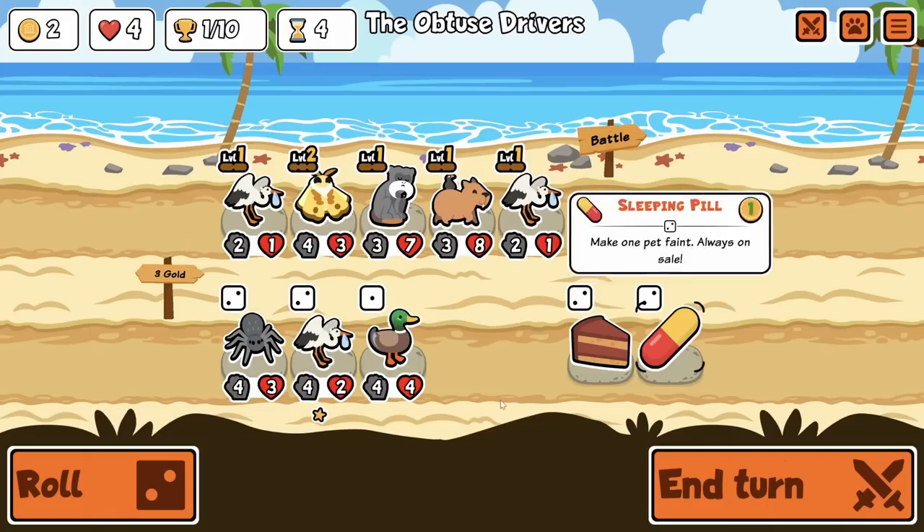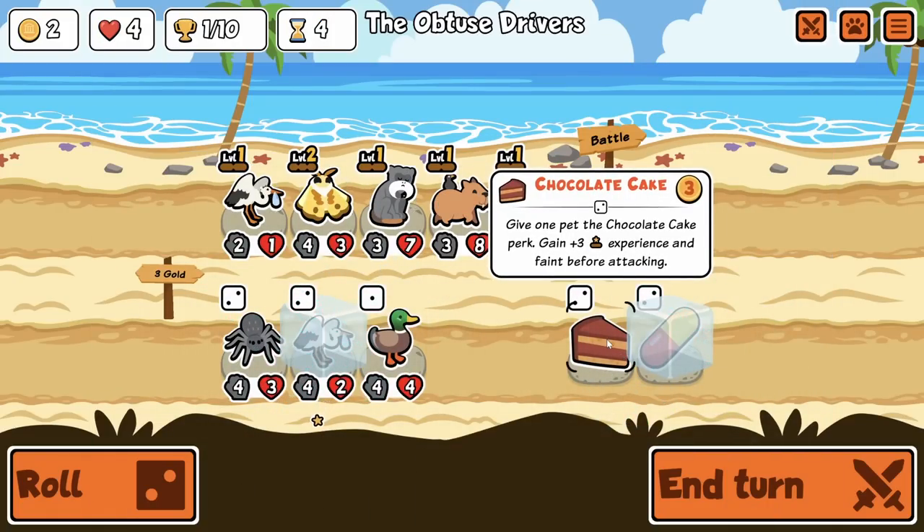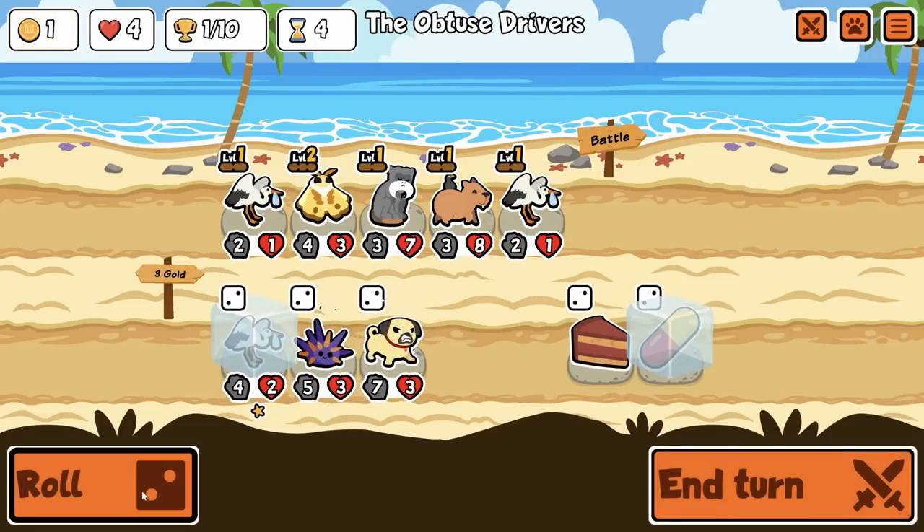I have a mushroom as well! Oh baby. Chocolate cake — they changed it again: gain three experience and faint before attacking, so unfortunately it doesn't trigger automatically. You have to be in the first slot and it's before you attack. Kind of awkward.